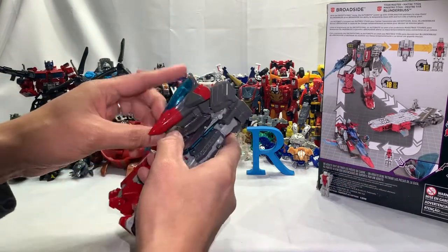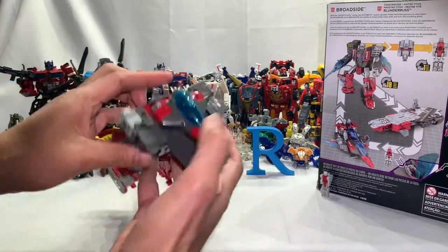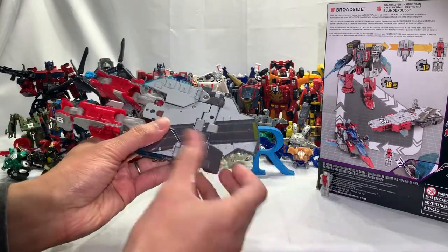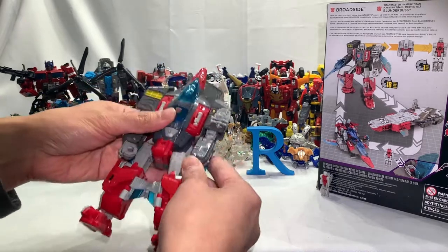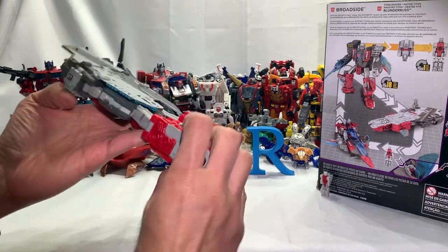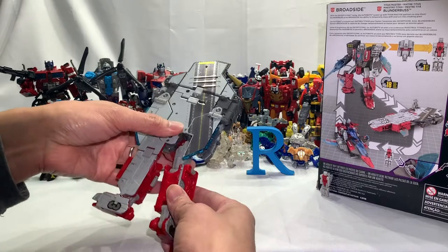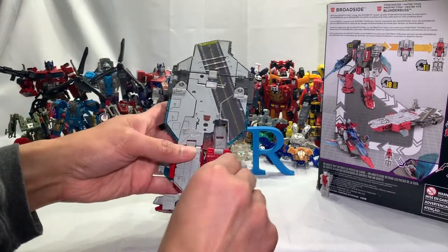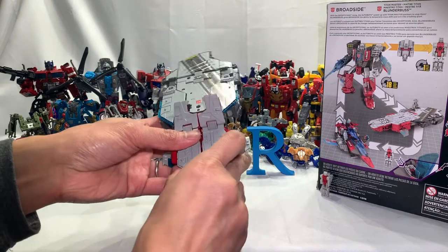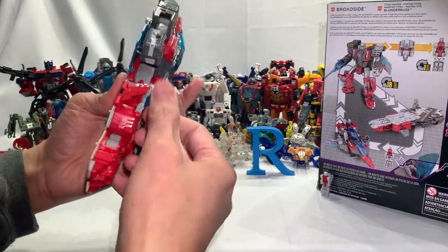There's his head — this head can transform, and there is the Headmaster. Very cool. Set that aside. Now to transform this guy: that's going to be the top part — there you go — and this will just drop down over there. 18 steps is not bad. We need to tuck in his fists, fold his legs, and rotate at the hip, then fold and tuck the legs together.